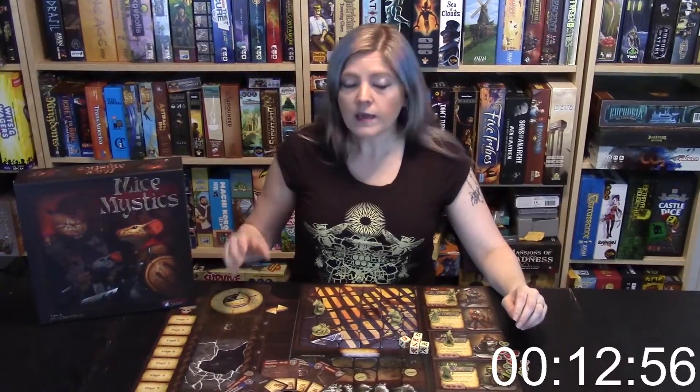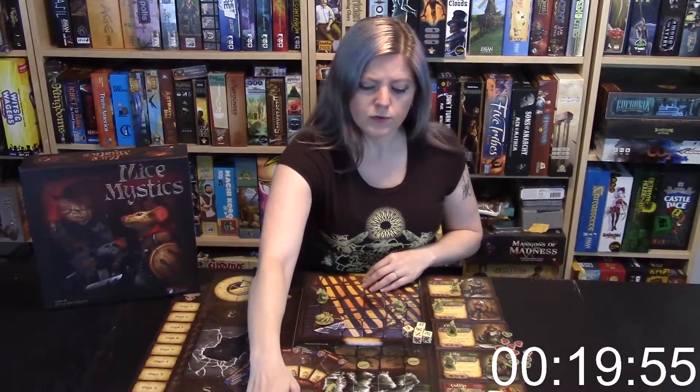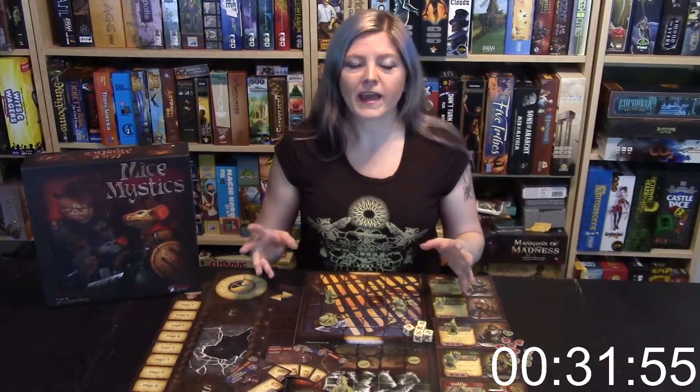The game is told as a bedtime story. Each chapter is a different adventure, and you're going to be building the board out of these giant, beautiful tiles. You're going to be fighting monsters like rats, giant spiders, and really horrible centipedes. And you're going to be collecting really cool treasure, like a ring of cat strength or a fork that you can turn into a catapult.